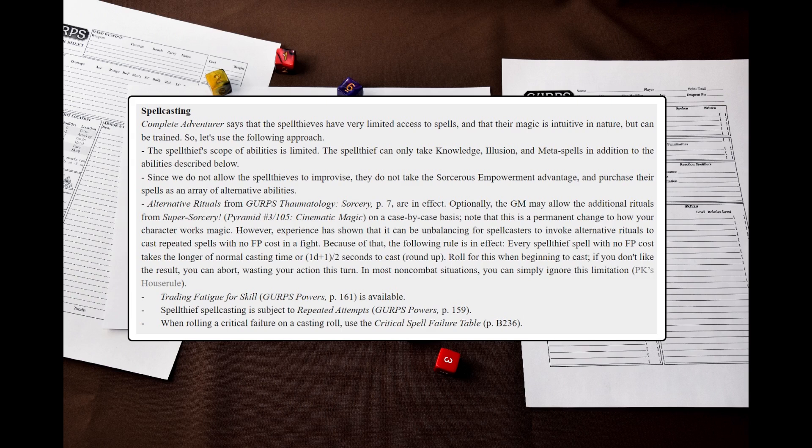But what about the actual spell casting? Complete Adventurer says that Spell Thieves have very limited access to spells and that their magic is intuitive in nature, but can be trained. So let's use the following approach. The Spell Thief's scope of abilities is limited — they can only take Knowledge, Illusion, and Meta Spells in addition to the abilities described above. Since we do not allow Spell Thieves to improvise, they do not take the Sorcerer's Empowerment advantage and simply purchase their spells as an array of alternative abilities. Alternative rituals from Thaumatology: Sorcery are in effect, but you can also use the alternative or additional ritual from the Super Sorcery article in Pyramid 3/105.